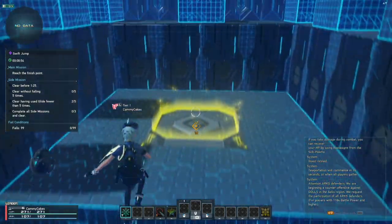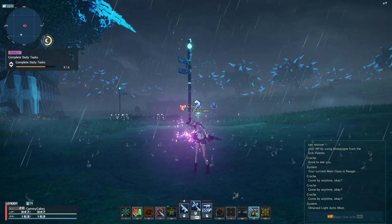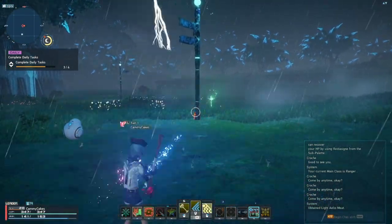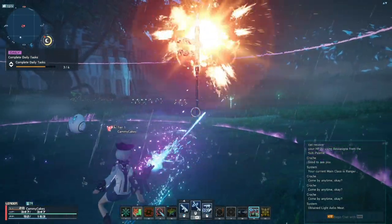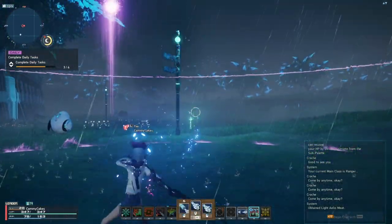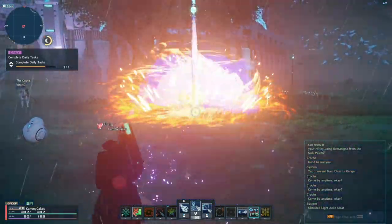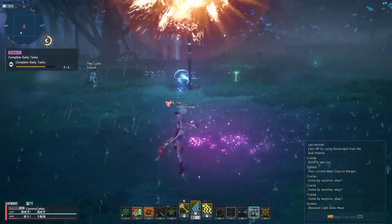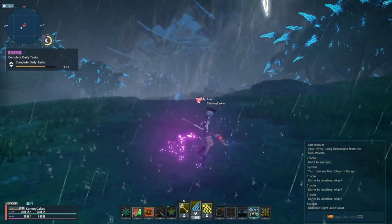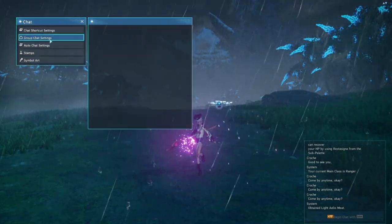Another common question I get every single stream without fail is: how do you swap weapons fast? There are three methods to accomplish this: the first being chat commands, the second being your numpad, and the third being creating a multi-weapon. Since I put a lot of hours into PSO2 Classic I'm used to swapping weapons every other attack, but know that it is not necessary to perform well in this game — it's just an added option if you want to go that extra mile.